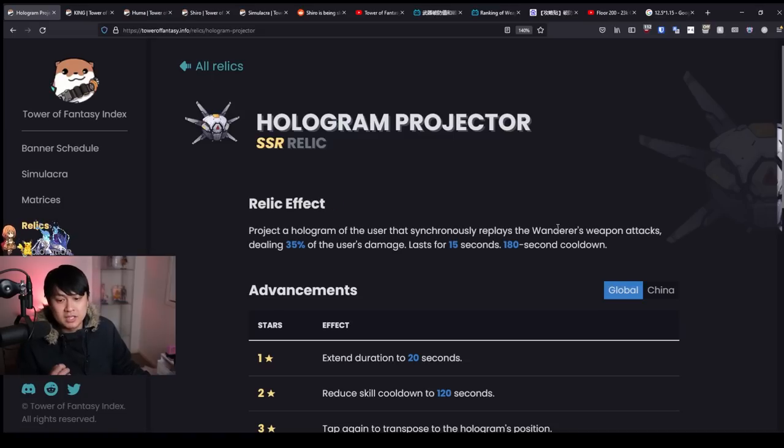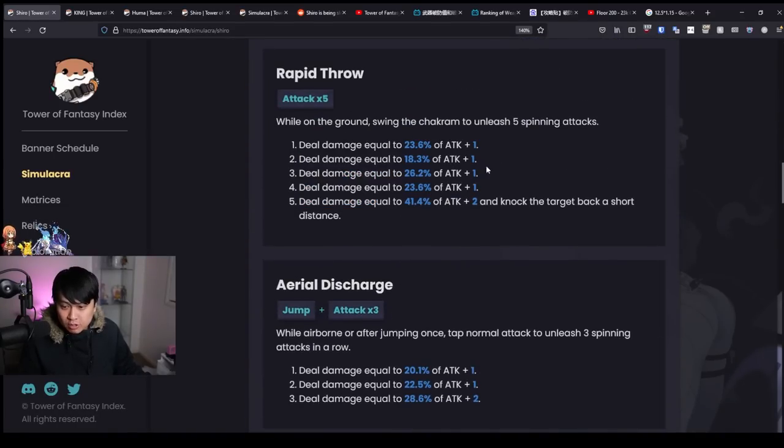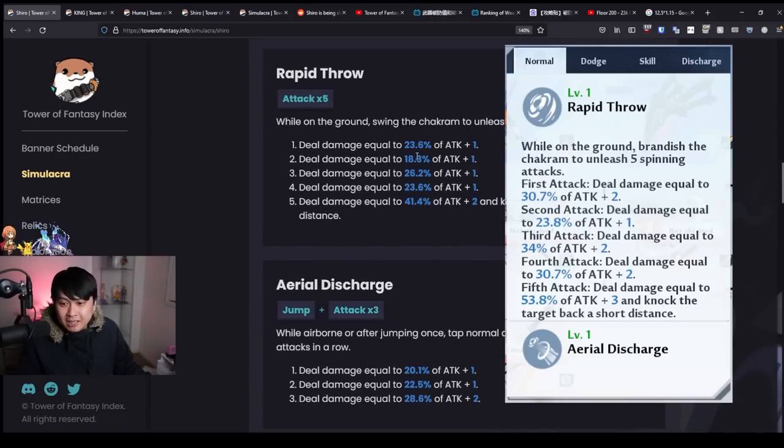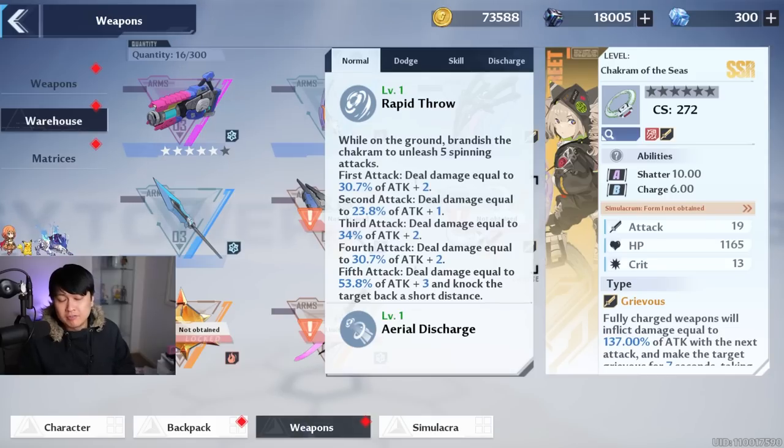That is without a doubt an option. Shiro, especially in the global version — considering she actually got buffed — is not bad. I'll show you these ratios and probably edit in the ones actually in game. She got a really good buff, and because she's getting buffed on these ratios, that means she is going to be doing more shatter.